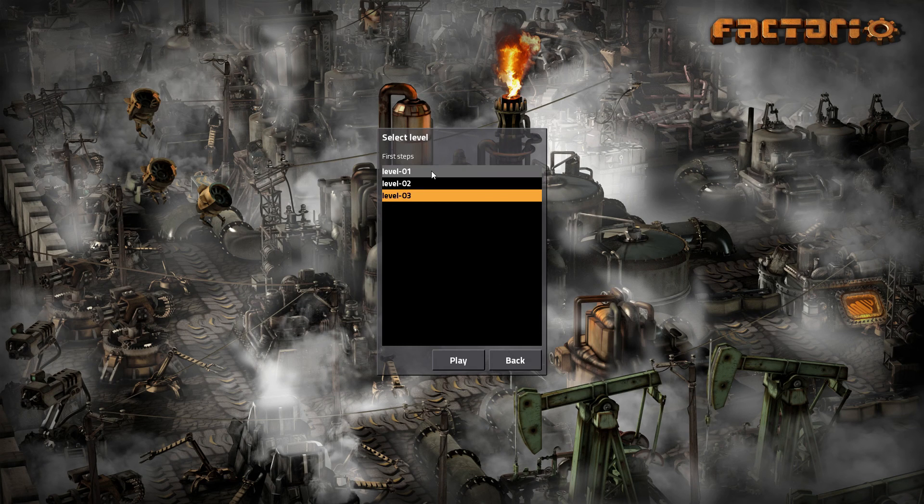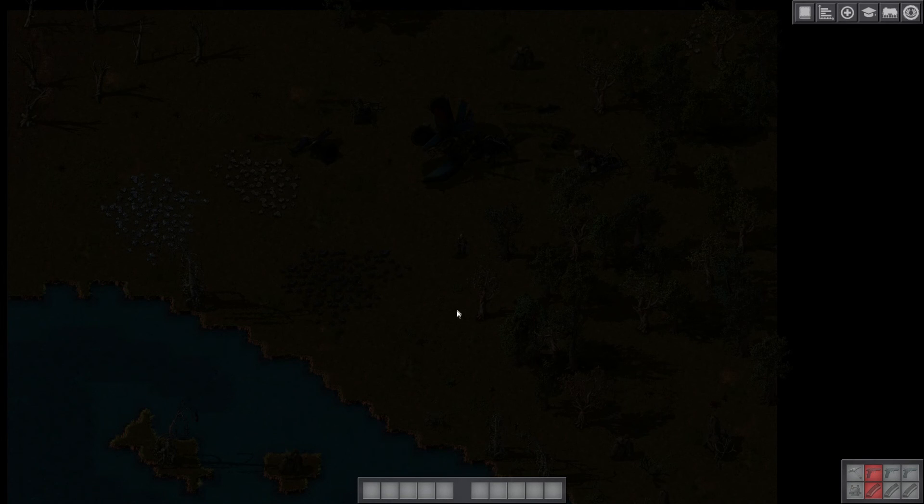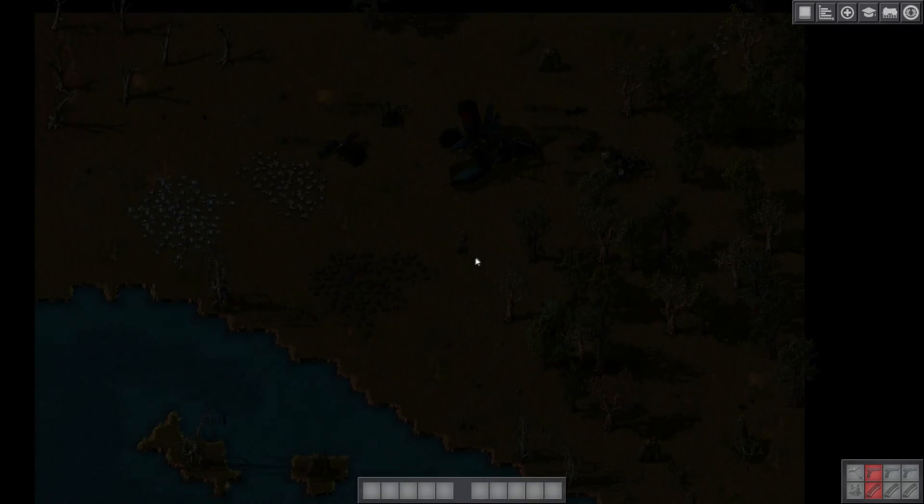Let's just get started. You can see here one, two, three — I think there are only three, I can't actually remember. It was many hundreds of hours ago I did these. So let's just get this started — level one. All right, it looks pitch black.